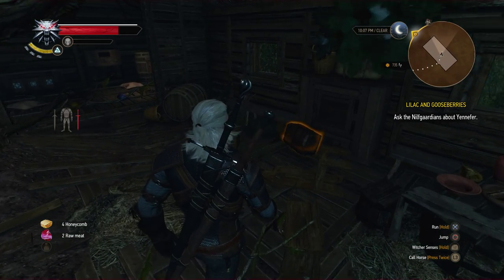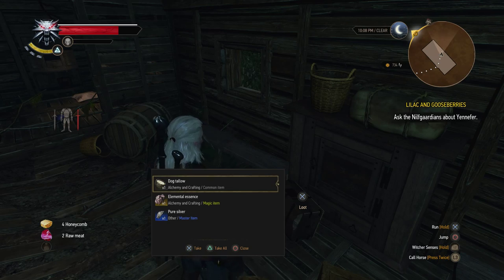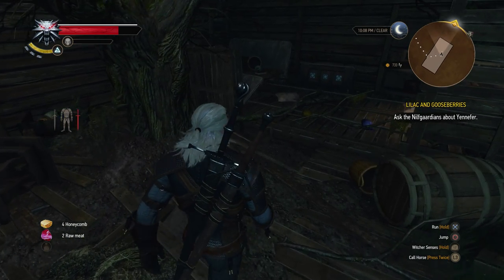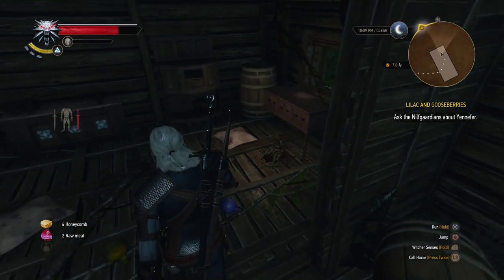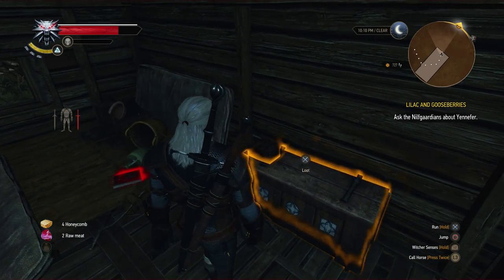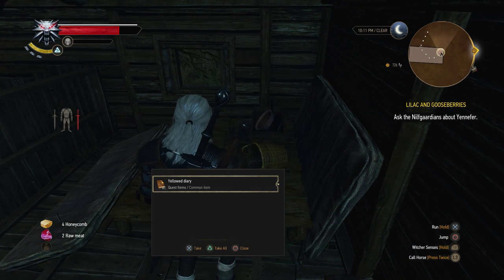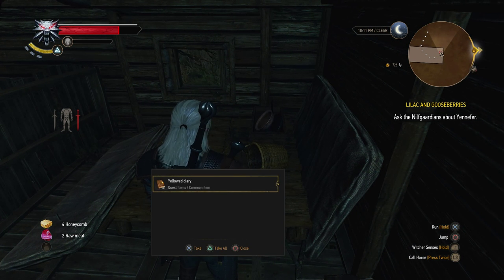Didn't come in here yet. Pure silver - master item. Oh, that's red. What is that? Yellow diary - quest item.